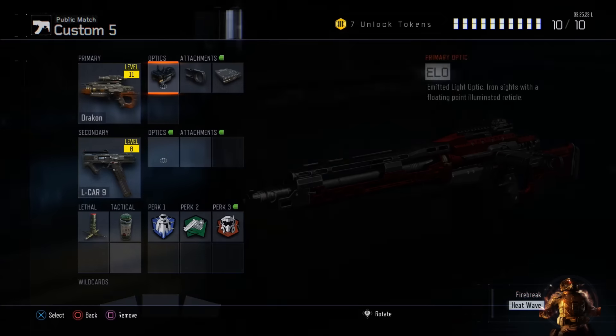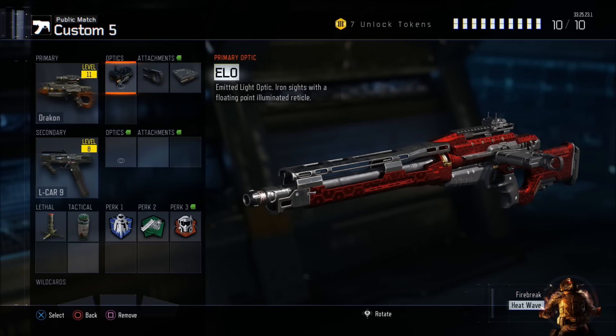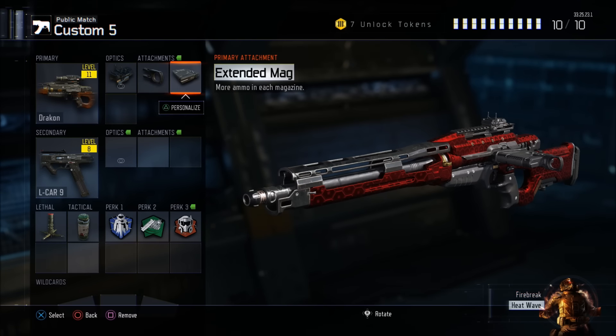Of course, I have my favorite secondary, which is the Elkar pistol — the full auto. But you can also rock a launcher if you want to take things out of the sky for those extra points.